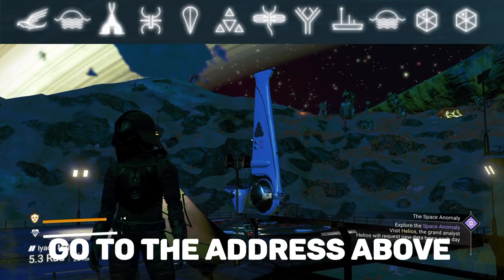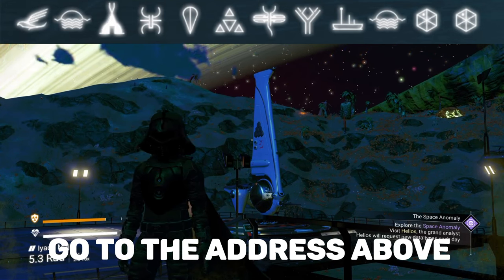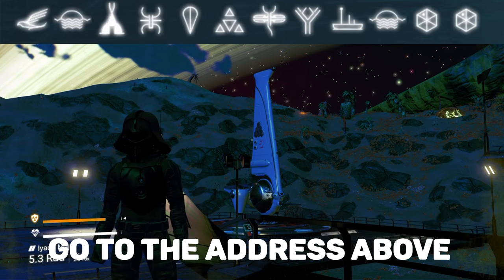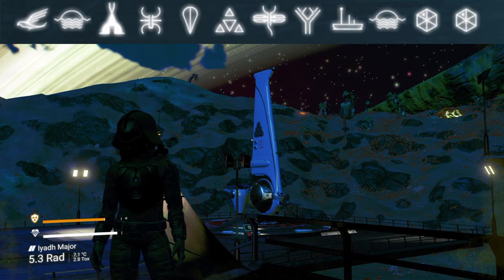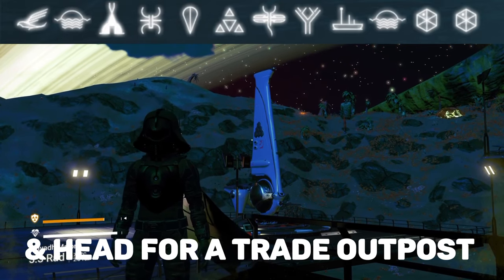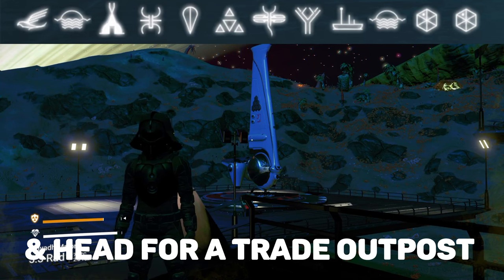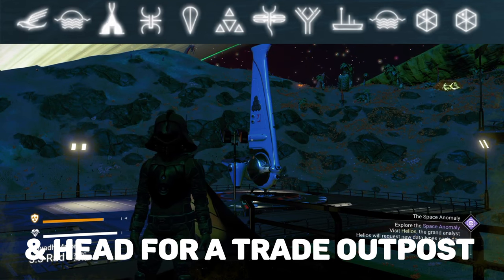Hi guys, my name is Tom and you're watching GameSend. I was looking for interceptors but I had to go to a trading outpost to use the galactic terminal, and on the second or third wave I could hear it landing behind me — it's this beautiful white exotic.